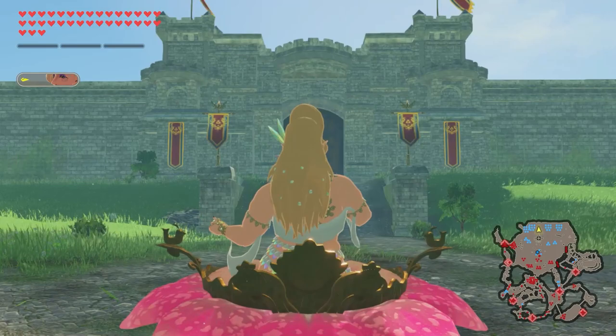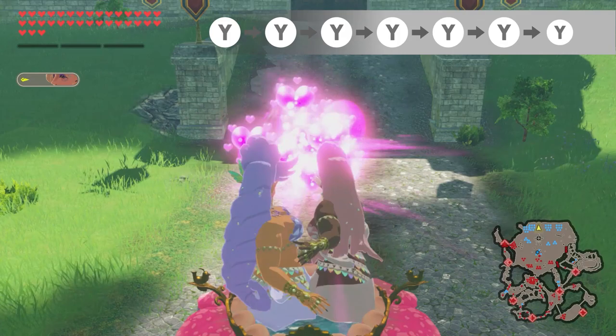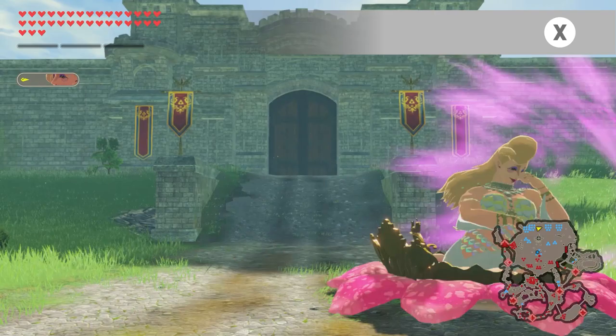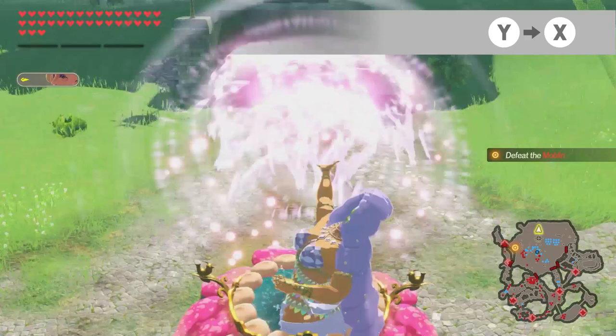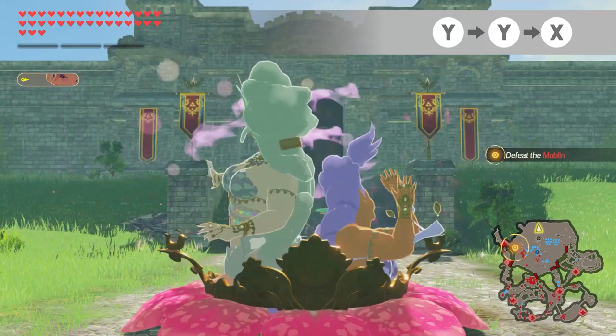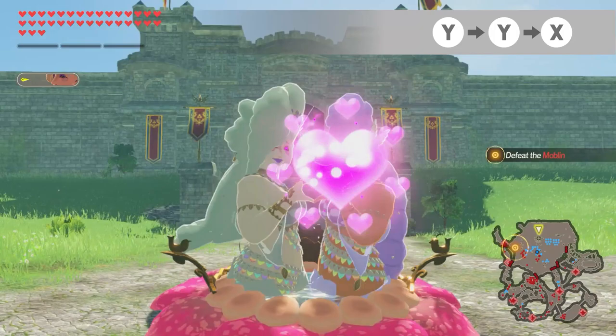We can now proceed with the fairies' seven consecutive regular attacks. Take note that the fairies do a switch after the second and the sixth Y press. Their X or strong attack makes them dash forward and hit enemies with their big lady shoulder. One Y into X fires three purple hadoukens forward - really good for clearing out mobs of monsters. YYX does a tag team hard projectile attack, and after the animation the second fairy takes over unless we dodge cancel to keep the existing one.